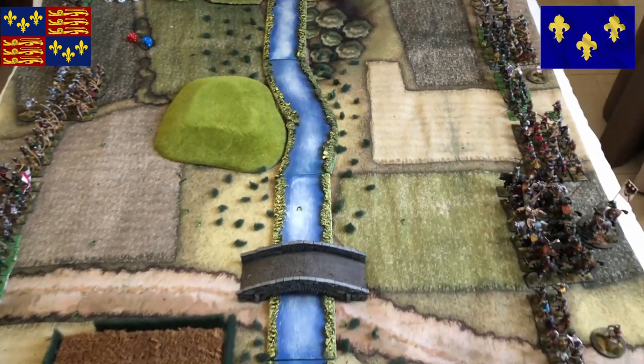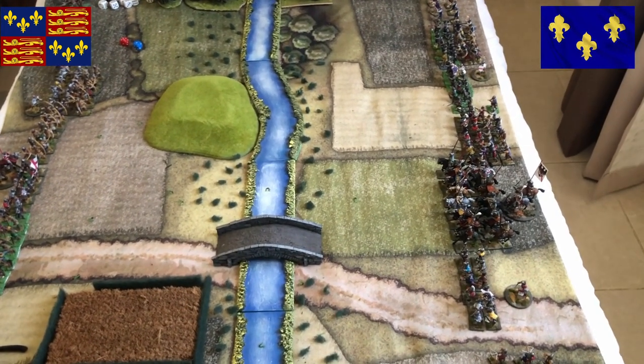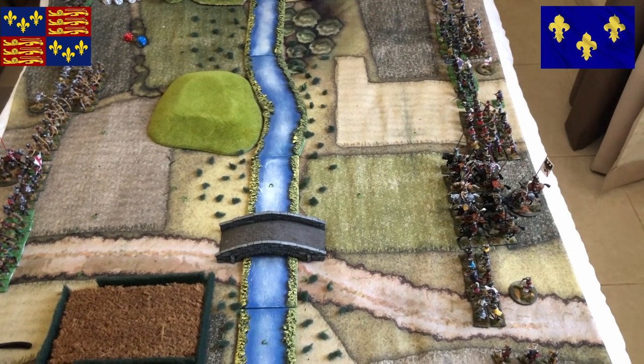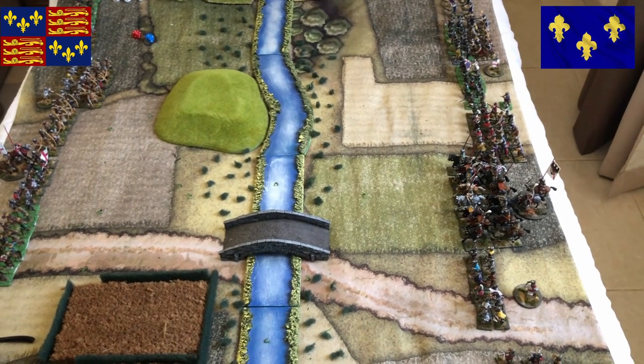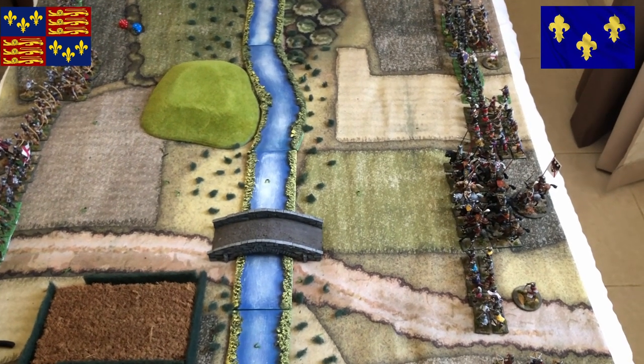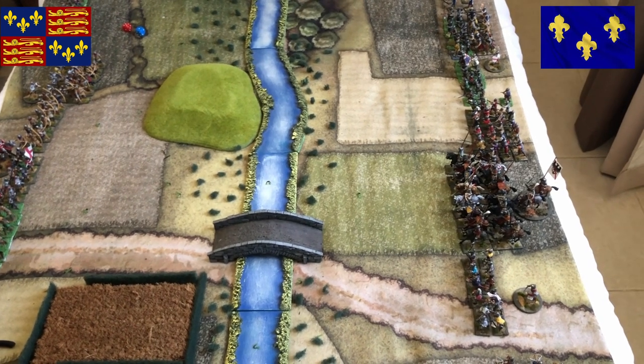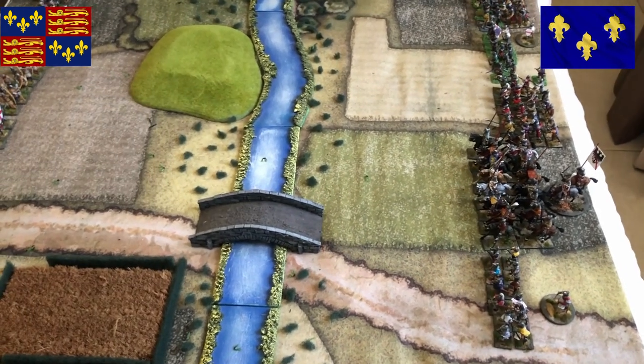This is an interesting terrain that gives a balanced battle. Although the French are the largest force, they need to cross all these obstacles to get to the English. The English strategy will probably be to defend the banks of the river and block the access from the bridge.